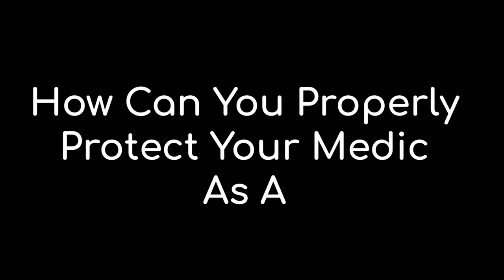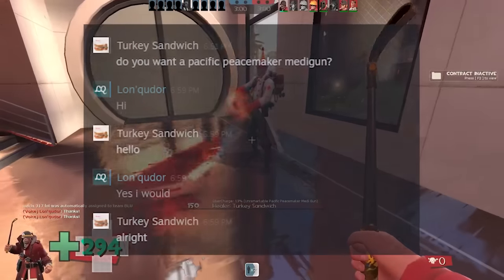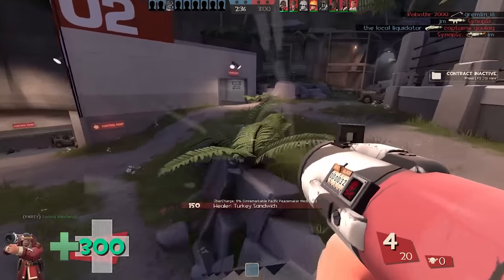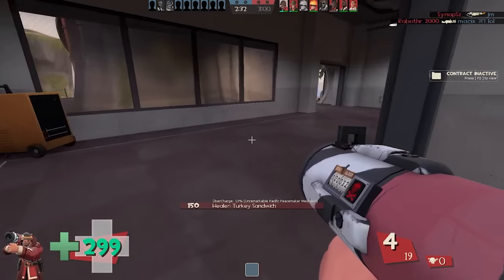How can you properly protect your medic as a TF2 player? For a little context on this, I was messaged on Steam by a user called TokiSandwich, who offered to give me three things just out of the kindness of his heart. Then we started playing some games together, and he decided to pocket me as medic. And that's when I realised, keeping medics alive is hard.